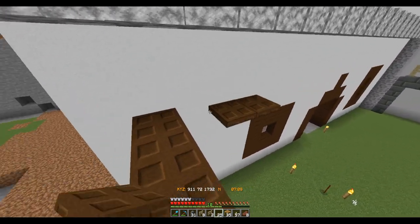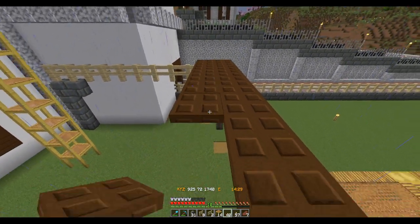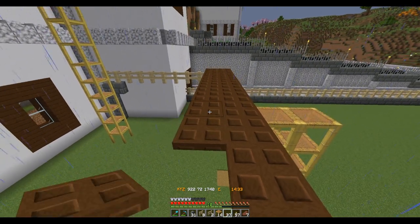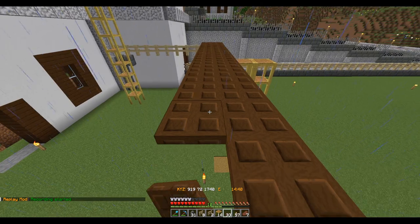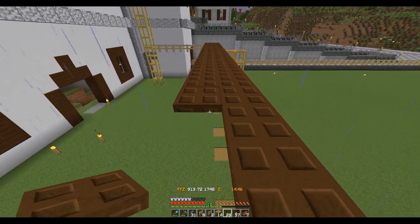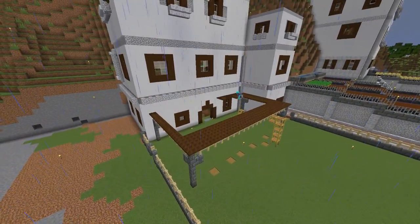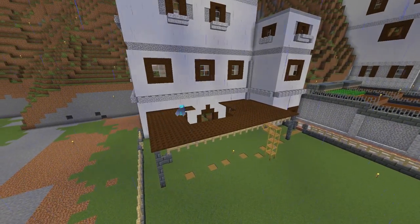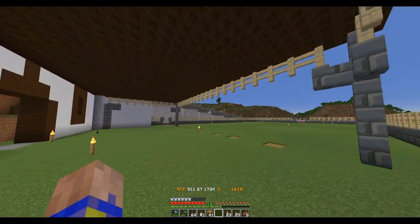Zombies can't get me up here. This is going to take a lot of trap doors — hopefully I have enough dark oak. I may need to go grow a few more trees before I'm done here. Let me lay out the rest of these trap doors and then finish up on the rest of the panel. With that, the awning is complete.